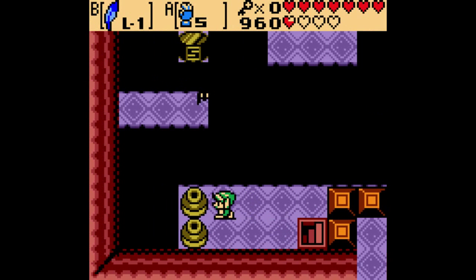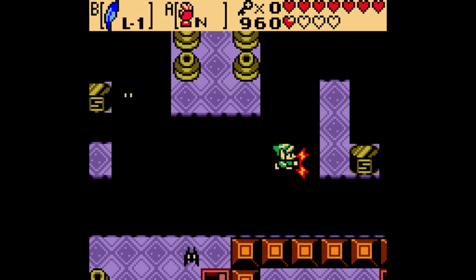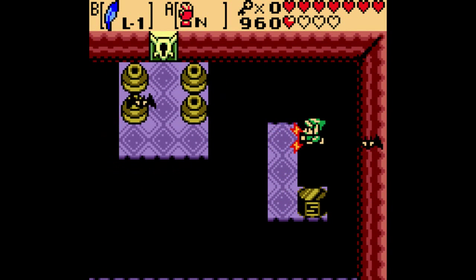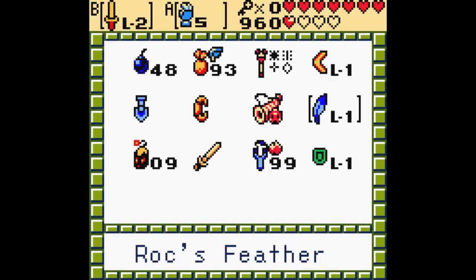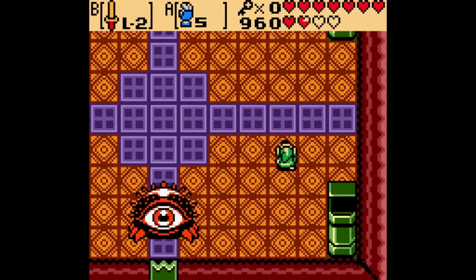While the 2D sections are one of the more challenging parts of the game, they are still rather simplistic. Anyway, it's time for the boss, who is yet again from Zelda 1. Digdogger!